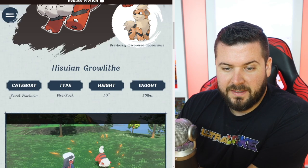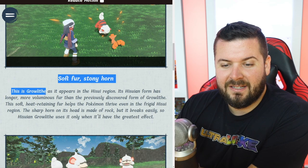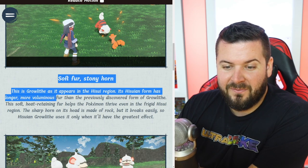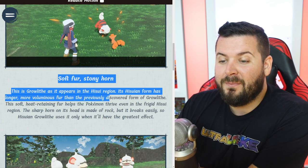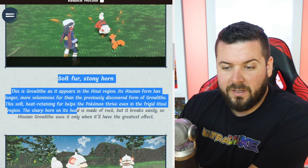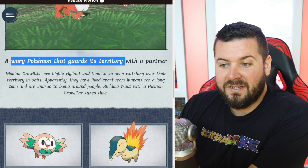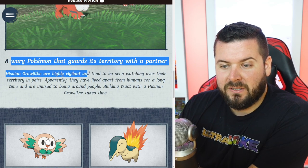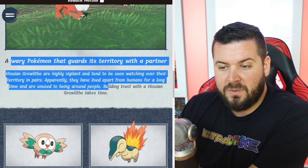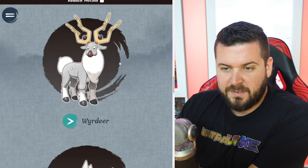The most important one — fluffy boy! Hisuian Growlithe is the Scout Pokémon, Fire/Rock type, 2'7" and 50 pounds — adorable, soft fur, stony horn. Its Hisuian form has longer, more voluminous fur than the previously discovered form. This soft, heat-retaining fur helps the Pokémon thrive even in the frigid Hisui region. The sharp horn on its head is made of rock but breaks easily, so Hisuian Growlithe uses it only when it'll have the greatest effect. A wary Pokémon that guards its territory with a partner — Hisuian Growlithe are highly vigilant and tend to be seen watching over their territory in pairs. Building trust with one takes time.